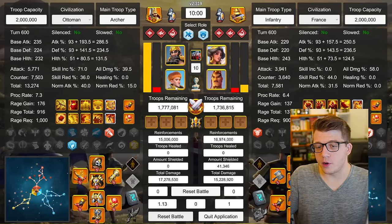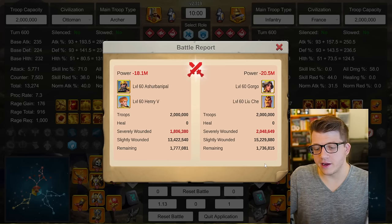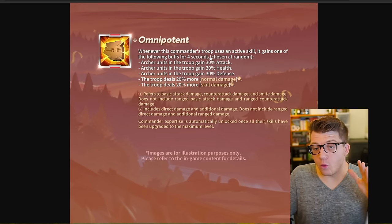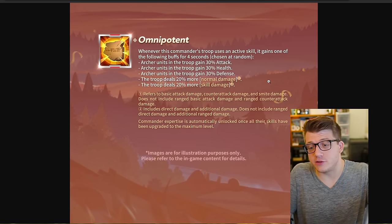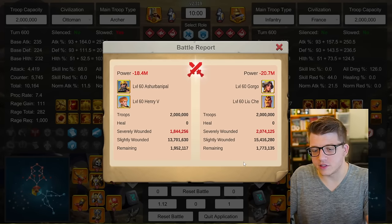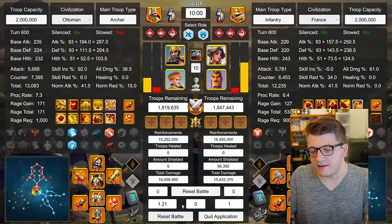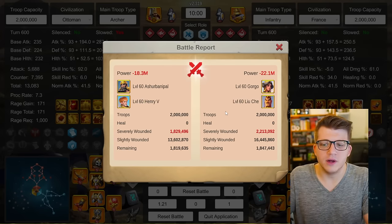Next report, same Ashurbanipal with Henry against Gorgo Liu Che — slightly worse result, 1.8 million to 2 million sevens on the garrison side. The reason I'm running so many of the same test is because the expertise on Ashurbanipal is complete RNG — there's a one-in-five chance of getting any of the singular buffs, which is insane. So there's going to be a little variation between results. Running again, very similar: 1.8 million to 2 million sevens.